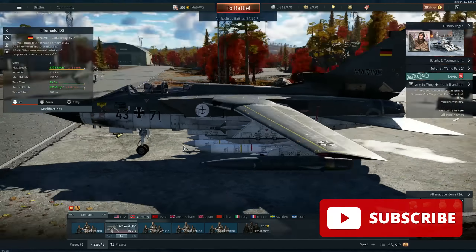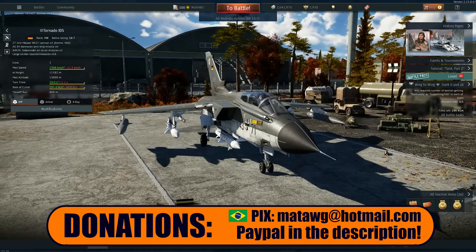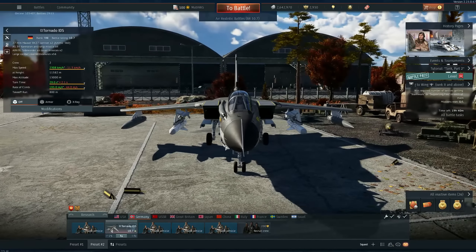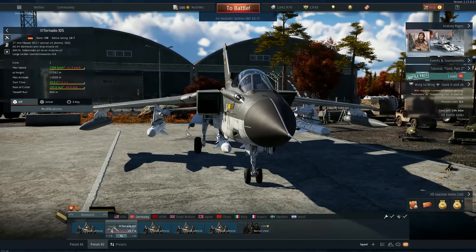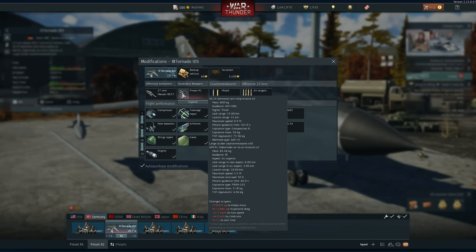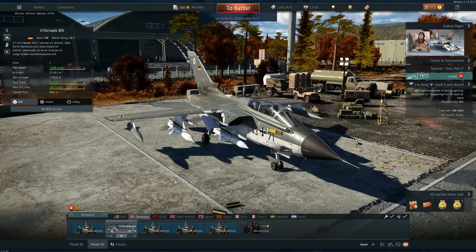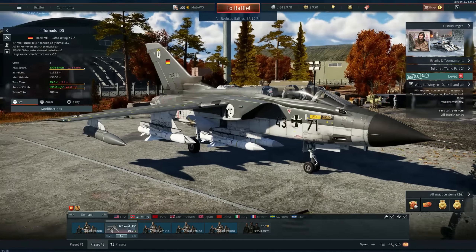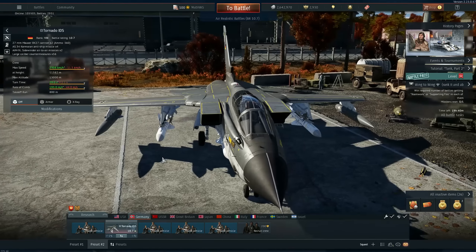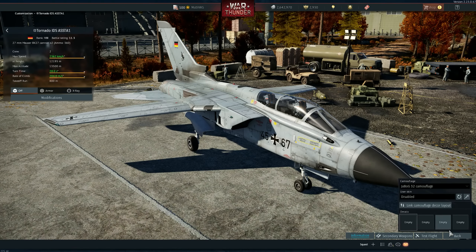We are going to fly the Tornado IDS again on a custom battle to test a little bit more. I did a video talking about the changes but I really wanted to test more to see if I can actually kill something with these missiles. It feels even worse right now. They changed some things - even the stats are a little bit changed. Apparently the autopilots are changing too. I think they are just messing around to be prepared for when more anti-ship missiles are coming, so everything is work in progress.